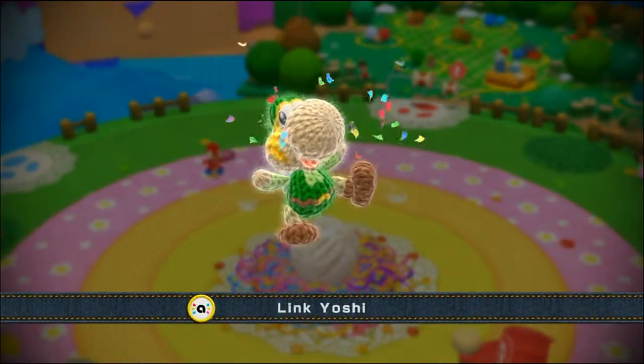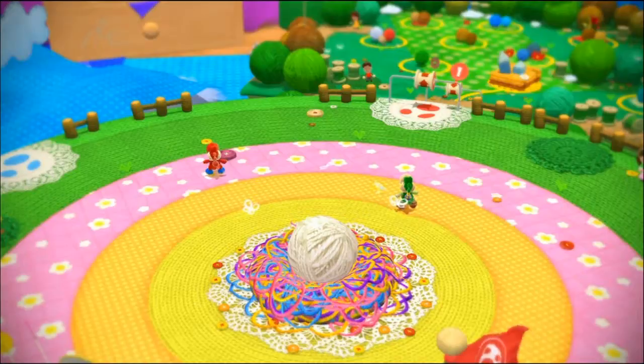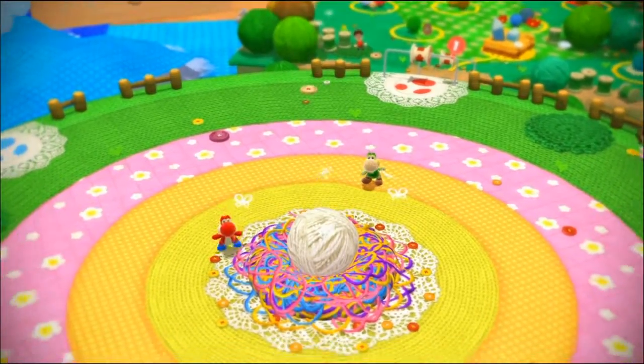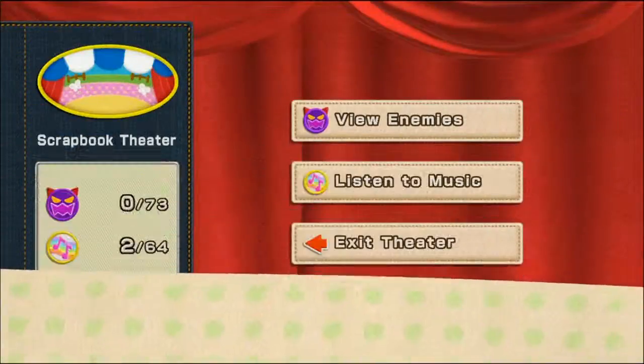Hey, you're Link! Link Yoshi! Okay, now you're Link Yoshi. What is the benefit of that? No, I just look like Link — it's just cosmetic. We can't really do much with our controls in this hub world. Let's look over here real quick. Oh, I don't... nope, I didn't want to do that. I don't even remember what that said — he just took me in.